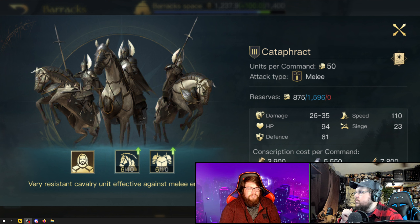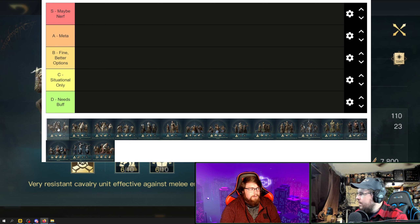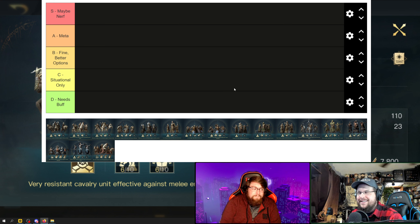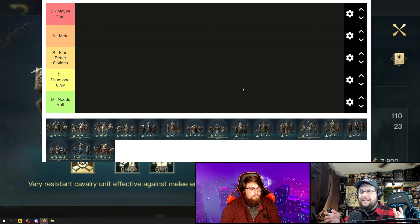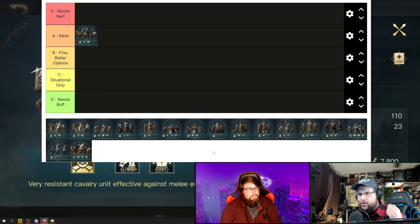They're not specifically meant to mitigate only physical damage, which makes them uniquely useful. If I were to give my personal opinion, they are the definition of a meta unit — good all around in almost every situation. They're still tanky even when hit by ranged units, which are mostly physical. They have tons of health, they're only a tier three, and they have the movement speed bonus from being mounted, which helps with PvP marching.